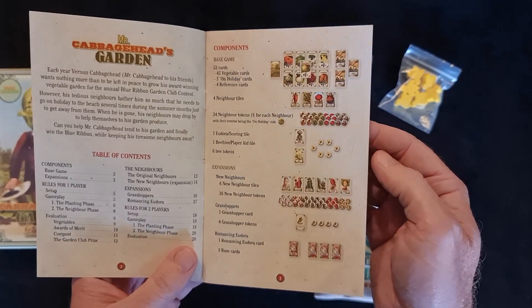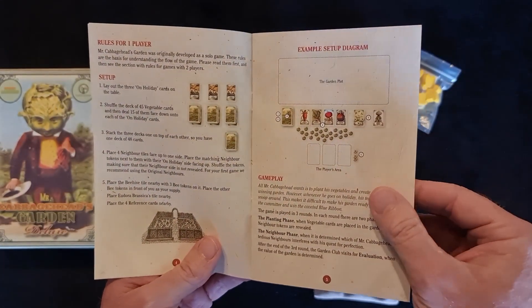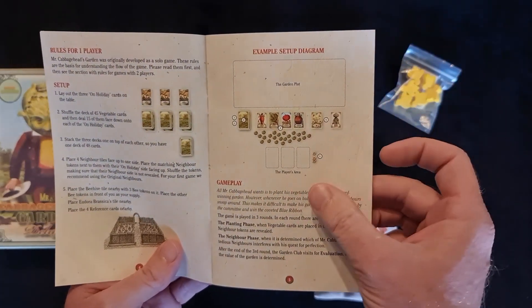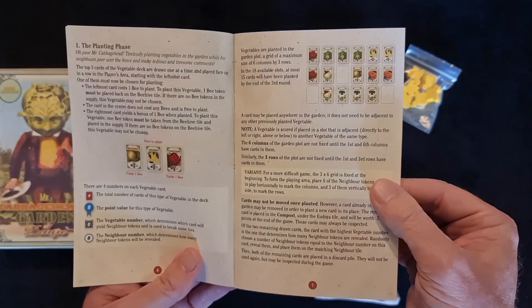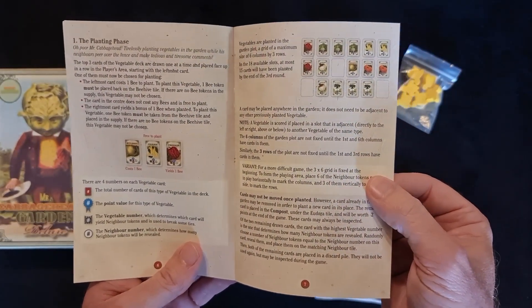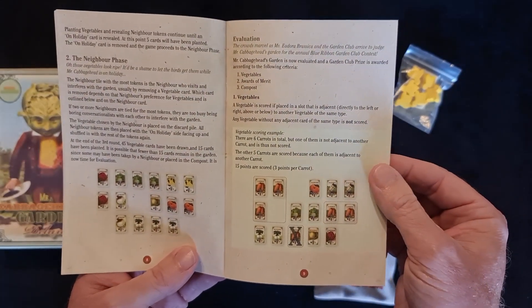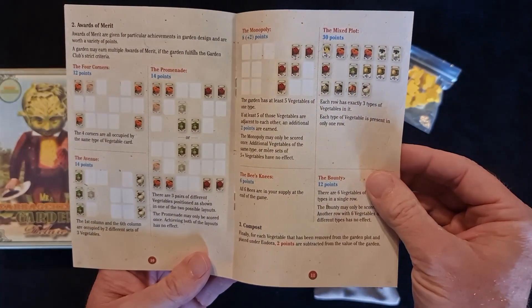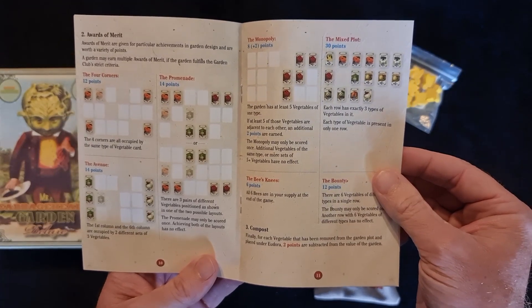Looks like it's very well written - it's even got a table of contents. The components in the base game and expansions, rules for one player, the setup, example setup diagram, gameplay, the planting phase - goes through that with a few nice examples, very well laid out. The neighbour phase and evaluation with good examples, good pointers and pictures to help. And awards of merit.